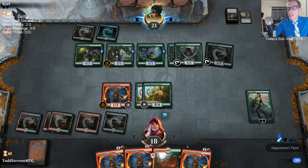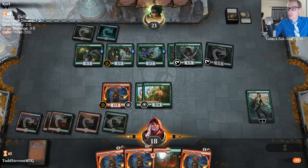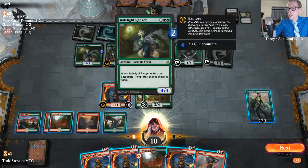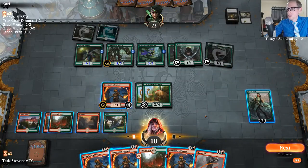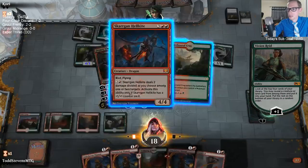Unfortunately this is kind of the problem with playing some of these off-the-beaten-path creatures. When you play against Wild Growth Walker, Branchwalker, and Jadelight Ranger, those cards are just a lot better. You can't stop nature.